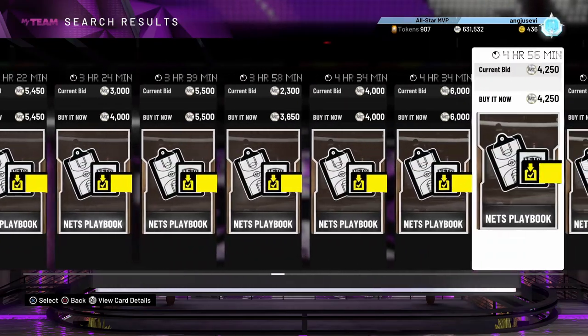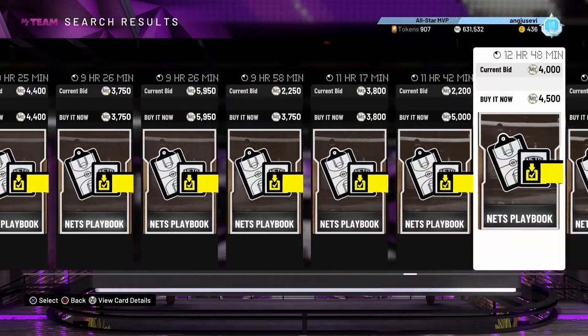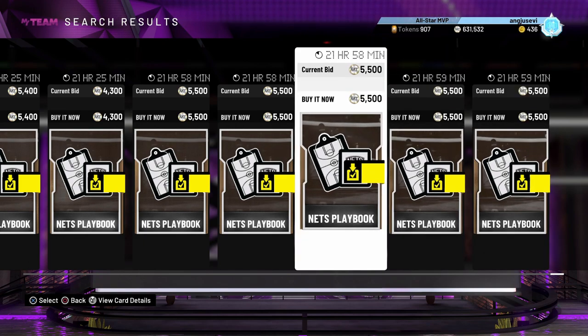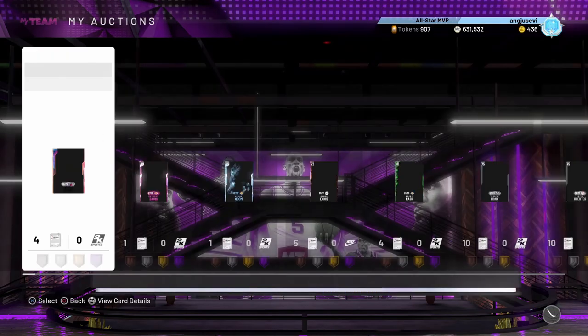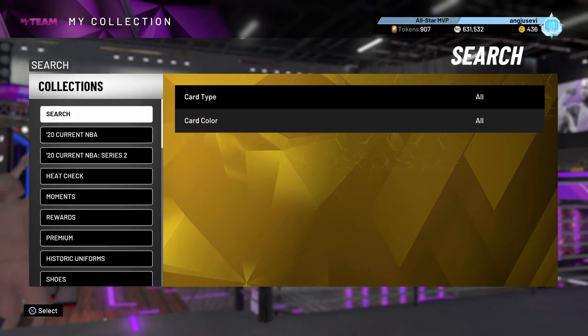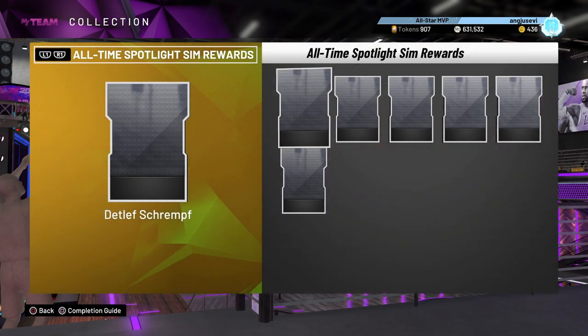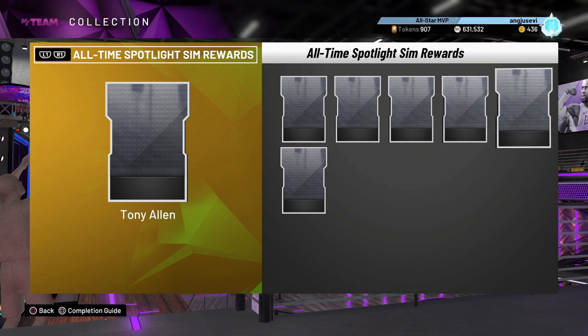The Nets playbook will help you a ton if you're in close games against the CPU — you're going to be able to take the lead very easily. You want to learn how to run Quick Through STS, which is the play you need from this playbook. There are a ton of videos on it, I made one too, so look that up. If you're down by a lot, this play lets you take the lead — you pretty much get a bucket every single time.